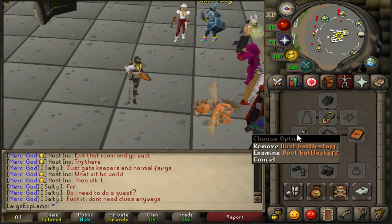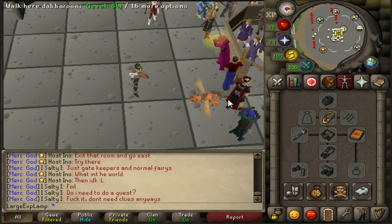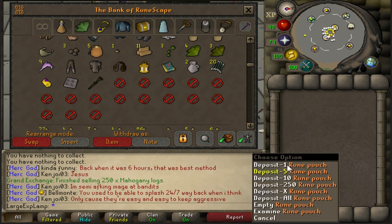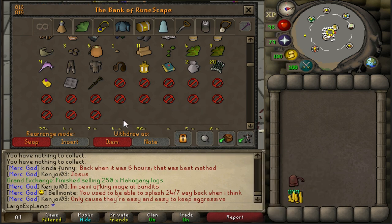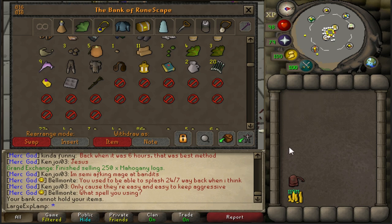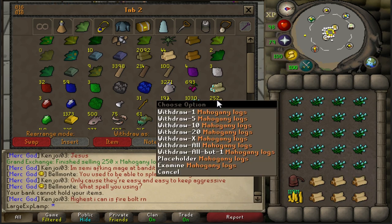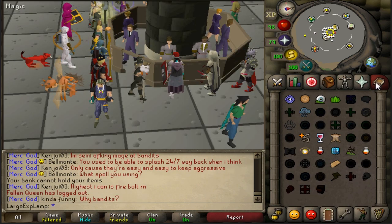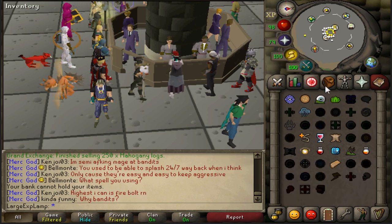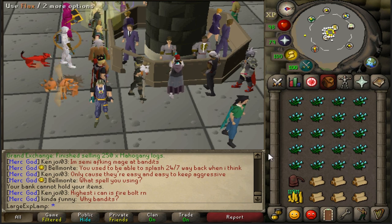We're pretty tight on inventory space with two runes here, another one here, and three in the rune pouch, so it is pretty necessary to have all of this. For bank tips: make sure you have no placeholders in your bank so you can deposit inventory without issues — it saves you a click from having to deposit manually. You'll be withdrawing 20 flax, so have your set-X as 20, and then withdraw 10 or more mahogany logs. I personally use F-keys — escape to close the bank, F2 for inventory, and F4 for magic.